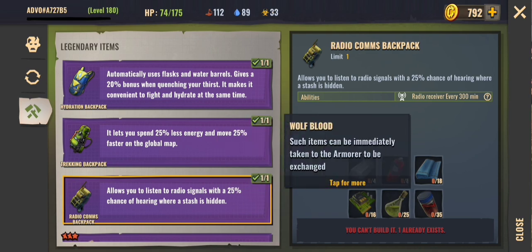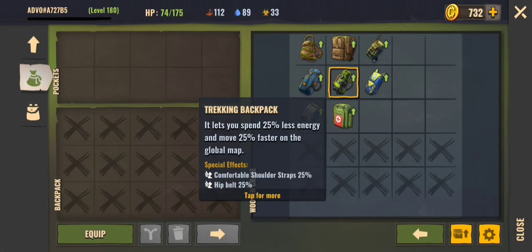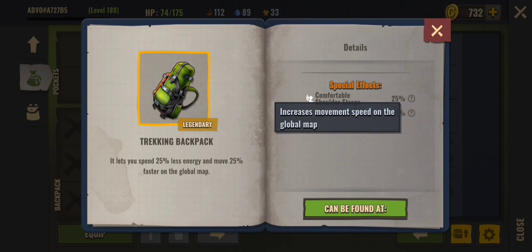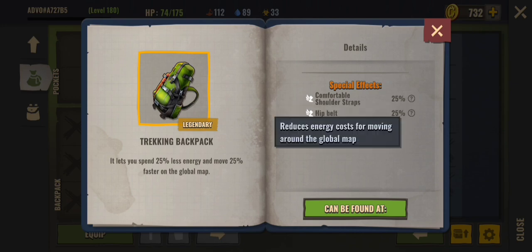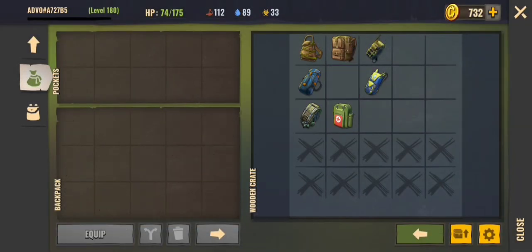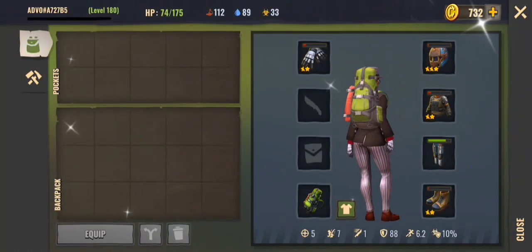Our next backpack is the trekking backpack — what I like to call the travel one. It increases movement speed on the global map and reduces energy costs for moving around the global map. I use it quite a lot and would advise players to make it.